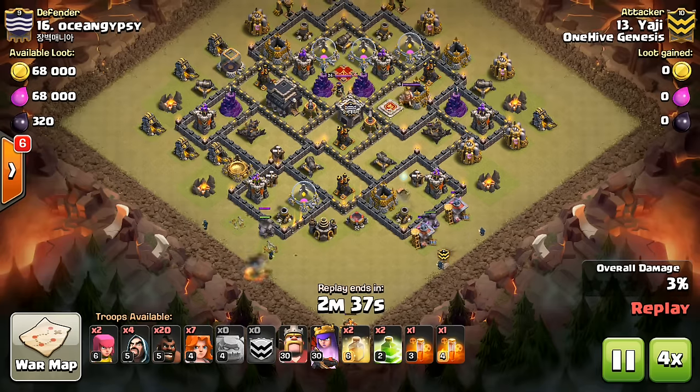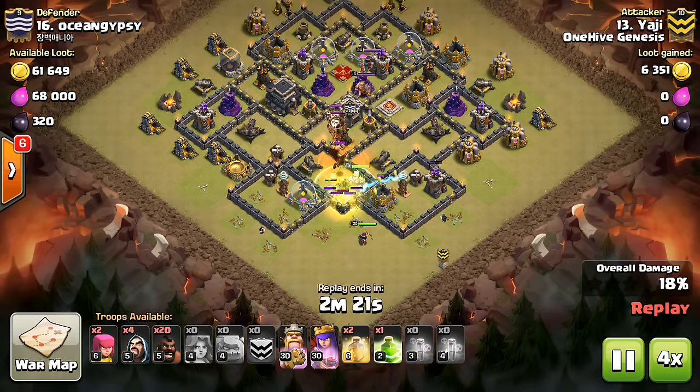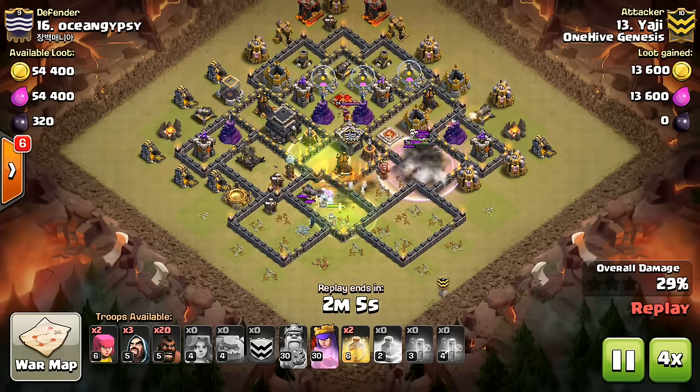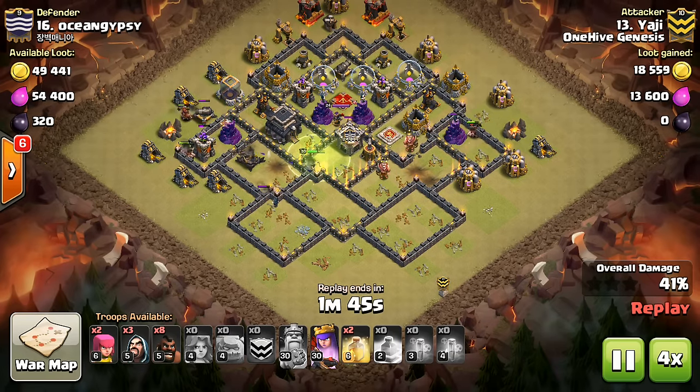Clan War Mini Tip number 32: Baby Dragon in the CC. The Baby Dragon can be an effective way to counter Valks at Town Hall 9 and Town Hall 10 if you put it in your defensive clan castle. It does splash damage and has a solid amount of hit points, so it won't go down that easily.